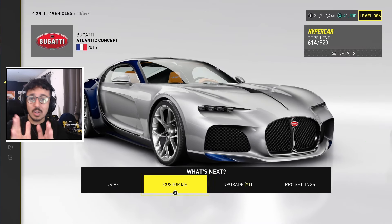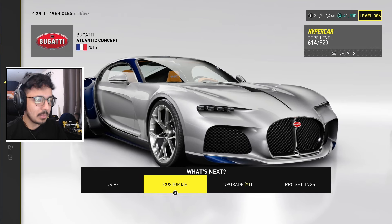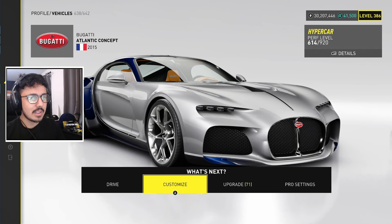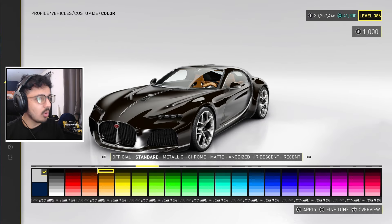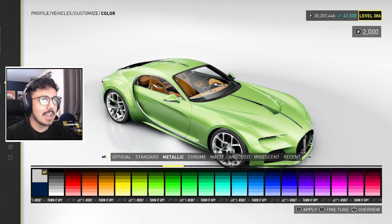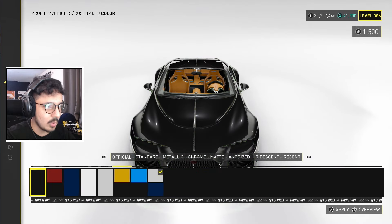Is there any customization on the Bugatti Atlantic Concept? On the SC20 there wasn't — if you didn't check out that video, it's also up on the channel right now. Well, let's find out. Color — we've got way more color options than the SC20. That's a good start; we can do any color we want.